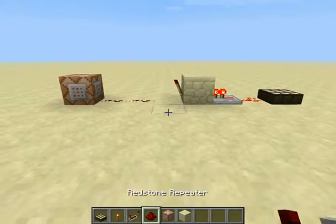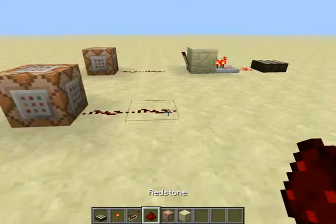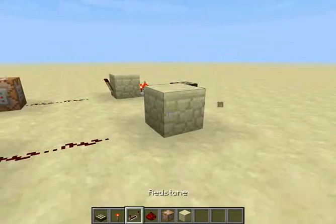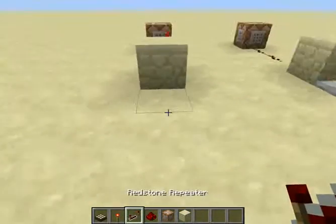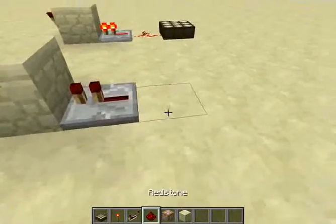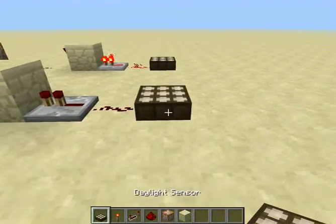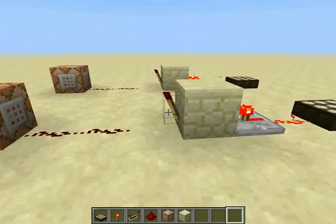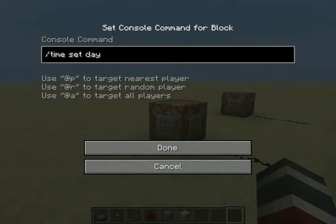Basically what you want to do: put your command block down, followed by two lines of redstone, leave a gap, put a block, put a redstone torch. You don't need the repeater, but I choose to have one just in case. Then one line of redstone, and then your daylight sensor. That should cancel out the redstone torch, and then you can type into the command block: time set day.